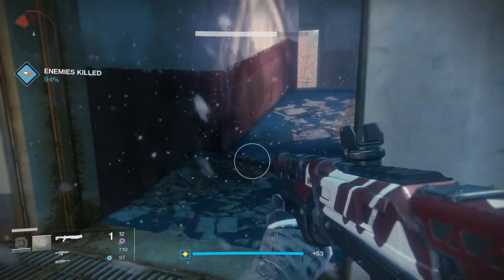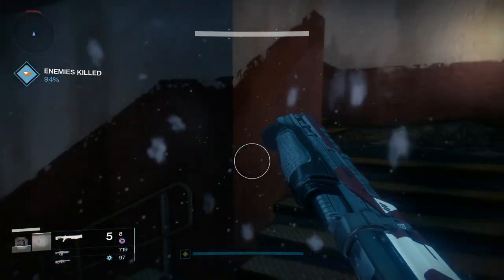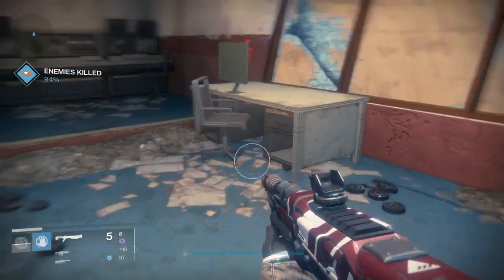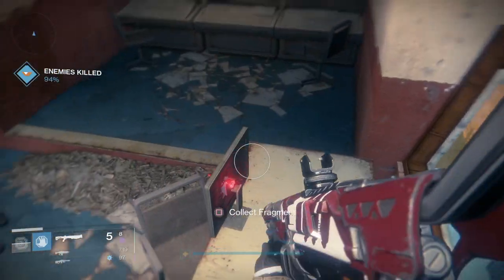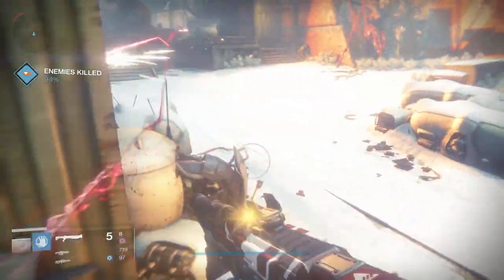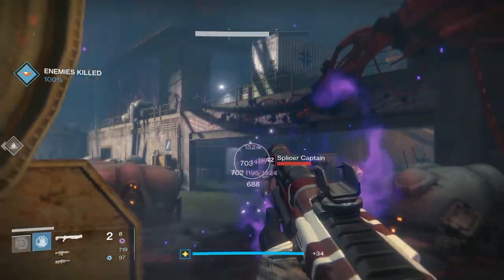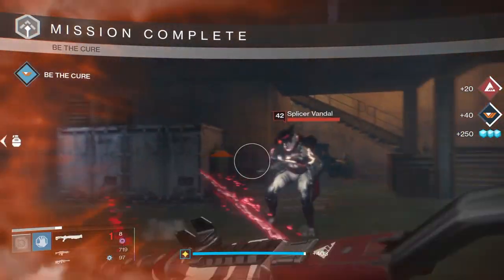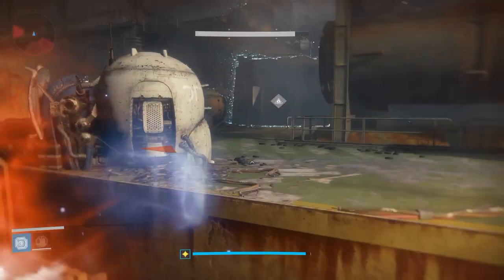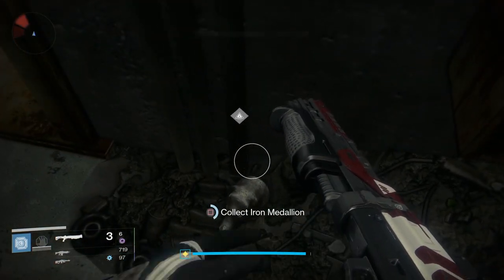The next medallion is quite easy to find and it is in the bunker. Just head to the spawn of the Plaguelands and head to the left — it should be the first area that comes up. While you're over here, head up to this tower and collect this SIVA fragment, which is actually quite important if you want to get the Gjallarhorn later on. Once you have your SIVA cluster, head over into the bunker, which is right here on the left, and it's quite easy to find the medallion — it's just right around the corner. Hold square to pick that up, check your quest to make sure you've got it, and then you're on to the next area just around the corner.